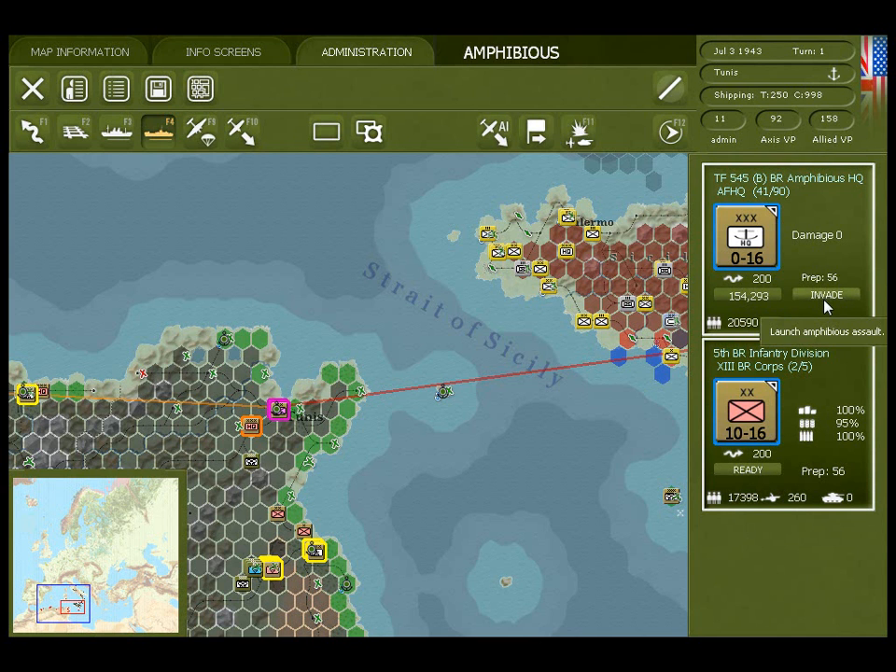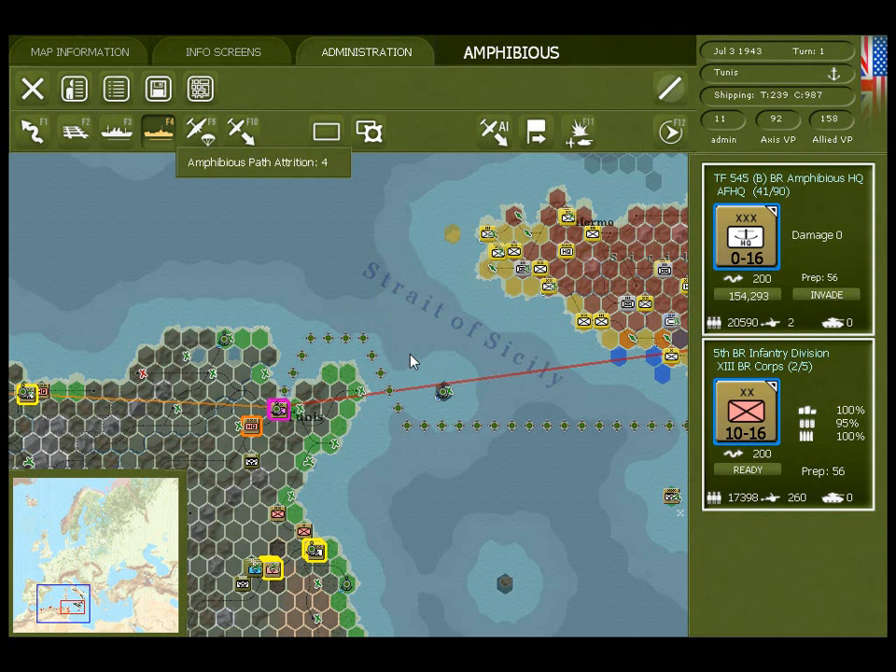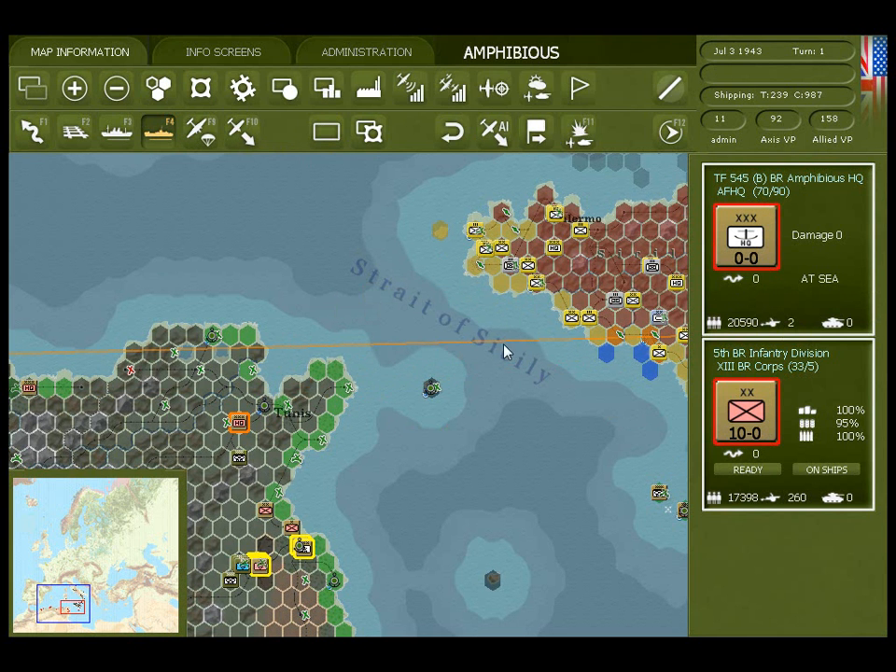There is also an invade button, and pressing it will launch an invasion to be resolved at the start of the German turn. Now you can see that the amphibious unit is at sea, and the other units in the stack are on ships.